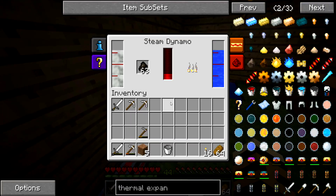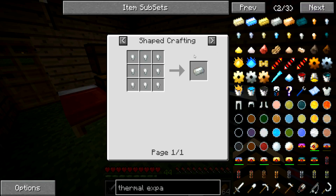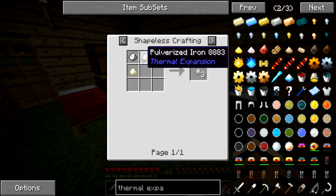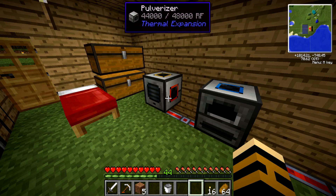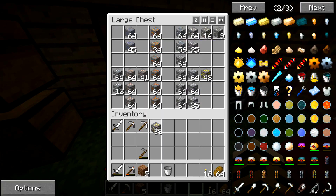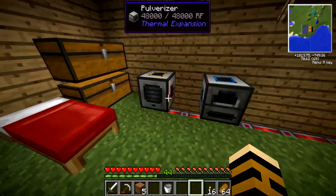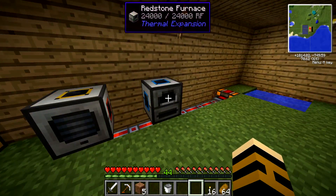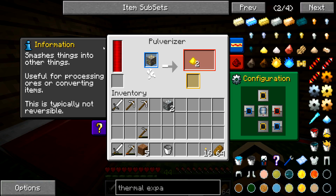We've also got the redstone furnace — that seems to be doing all right for power. So that is our first two machines. We could actually do with Invar — let's have a look. Invar ingot is made out of Invar blend, which is iron and ferrous. Electrum — I think that's the one I was actually thinking about — which is silver and gold dust. So we could actually do with those. And the reason I didn't want to tie these together is that they would start to auto-smelt and we wouldn't get the dust, which is what I actually need.